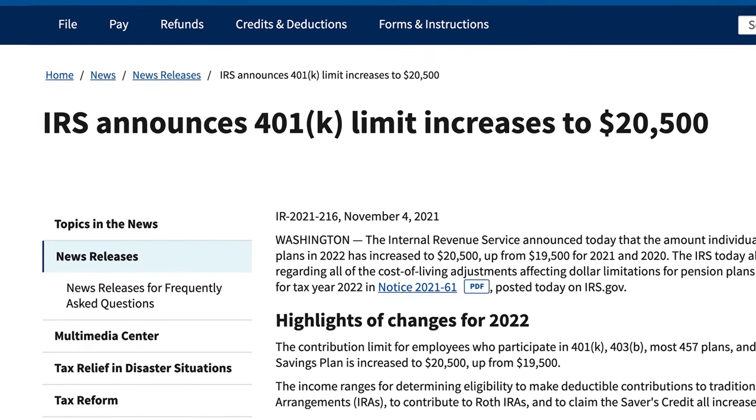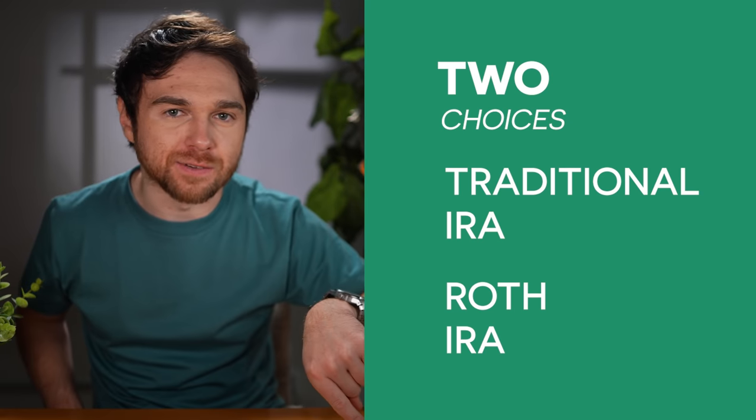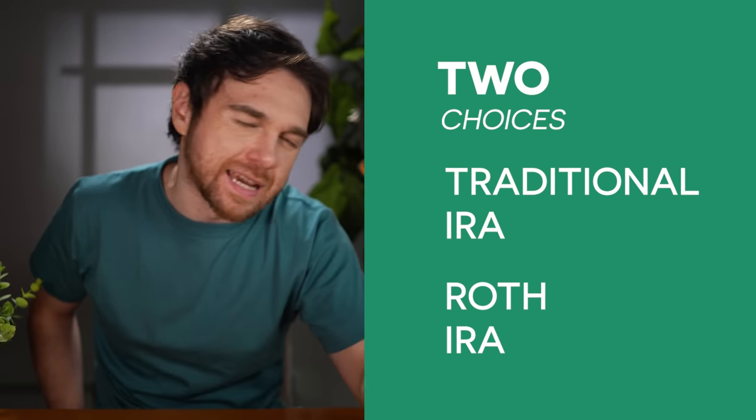Now let's move on to step number four. Remember how I said your 401k goes up to $20,500 in 2022? Well, you don't want to maximize the account just yet. You only want to put in what your employer is willing to match. And at that point you stop and you focus on a different level of strategy, which is to get yourself a Roth IRA. Now there are two types of IRA accounts: a traditional IRA and a Roth IRA. Since we picked a traditional 401k, we want to diversify our tax strategy, so the recommended path is to get a Roth IRA.